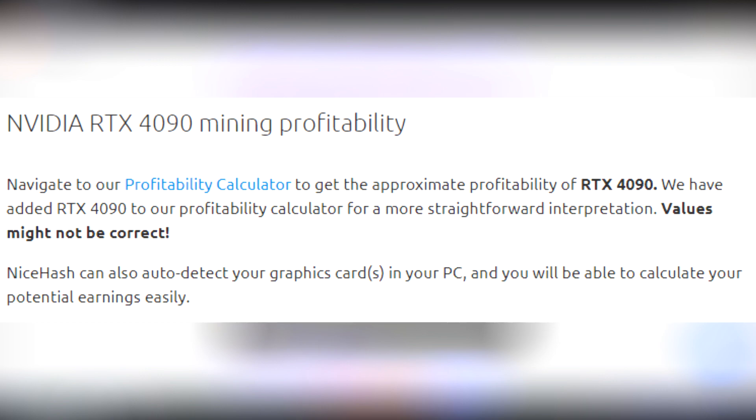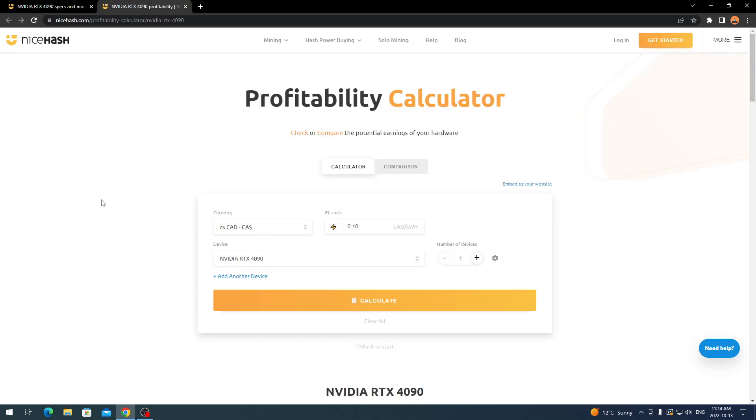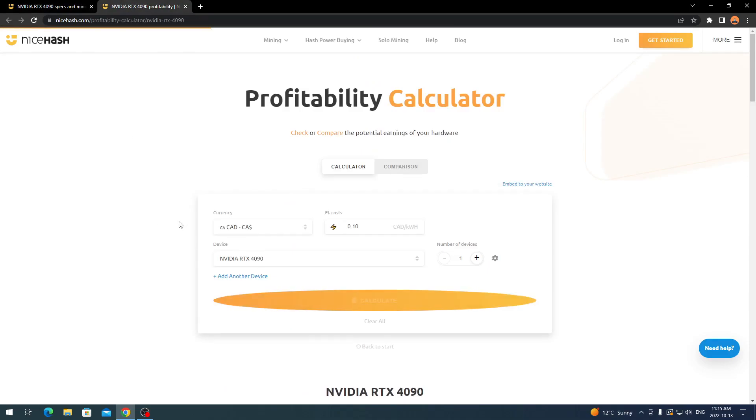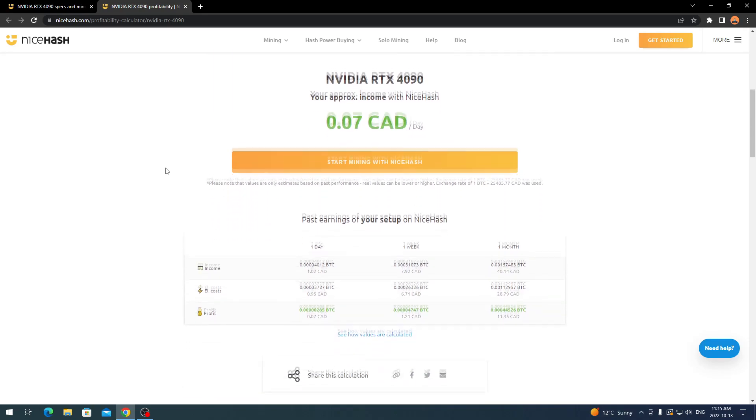NiceHash can also auto-detect your graphics cards in your PC so you can calculate potential earnings. You can determine if the 4090 is right for you based on price point and electricity use. On the NiceHash profitability calculator with electricity set at 10 cents Canadian, the Nvidia RTX 4090 — which I'm assuming is the 24 gigabyte model — calculates a profit of seven cents Canadian per day.